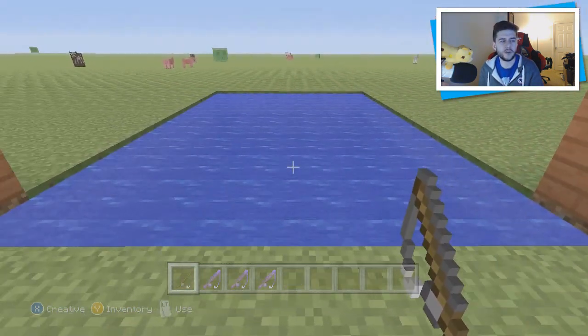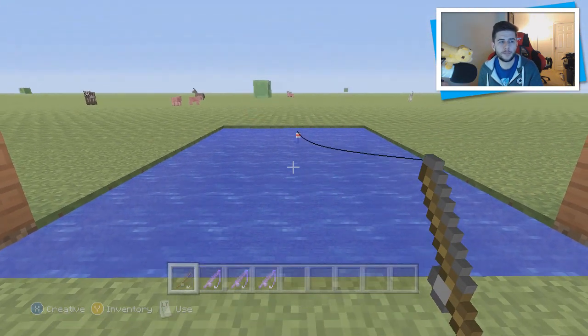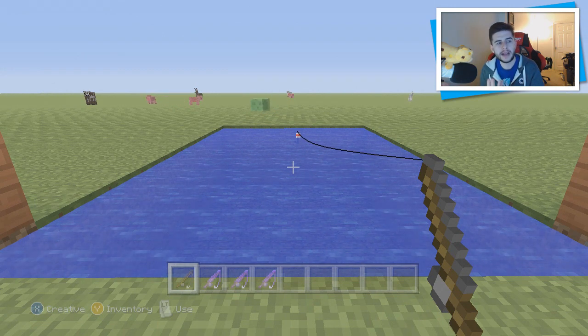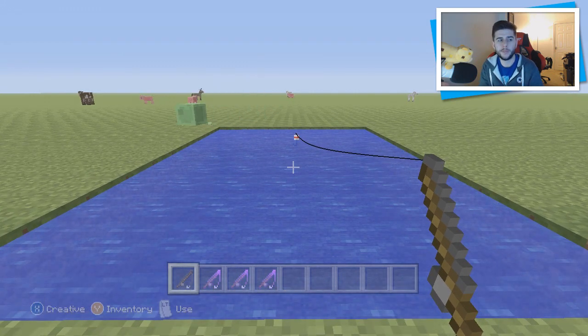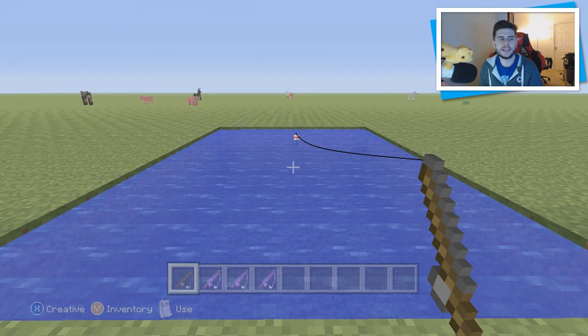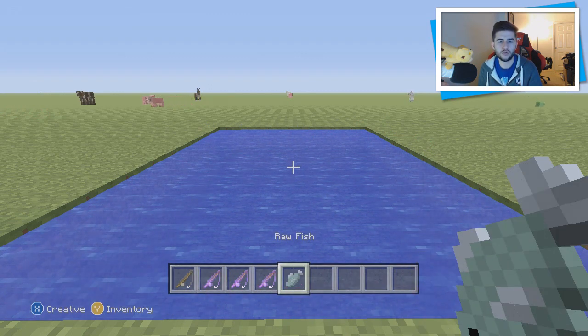I'm going to start off with the normal fishing rod right here just as you casually would in Minecraft. You'll notice in the water we have the particle effects which are kind of bubbling up — this just means you're not actively getting a bite yet. With the new fishing system you'll see loads of particle effects jumping towards your fishing hook. This can take some time, but you can see it happened and we just got ourselves a raw fish.